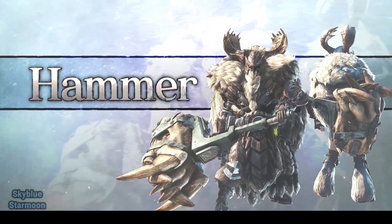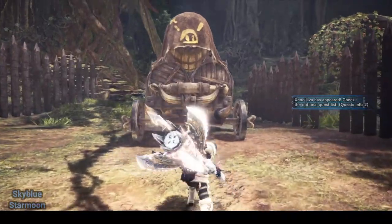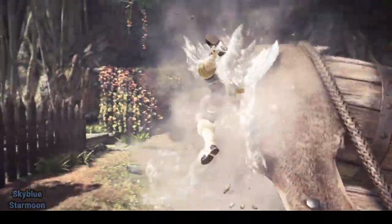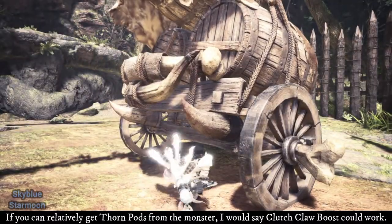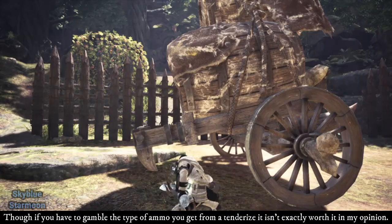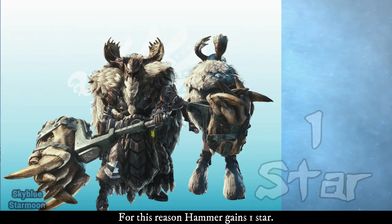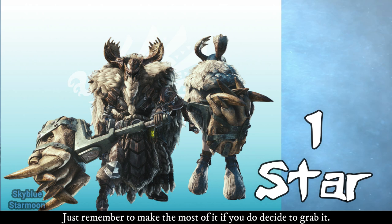Hammer — Heavy Weapon. As the Hammer already tenderizes in one hit, the added benefit of Slinger ammo isn't that effective. It is true the Hammer is able to Slinger Burst while charging, but this is only really used to force an opening, which you can already do with enough bonks to the head. If you can reliably get thornpods from the monster, a Clutch Claw Boost could work, especially thanks to the Clutch Claw attack after certain hammer swings. Though if you have to gamble on the type of ammo you get, it isn't exactly worth it. For this reason, Hammer gains 1 star.